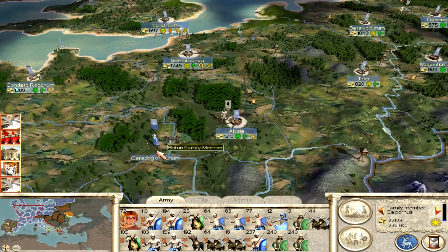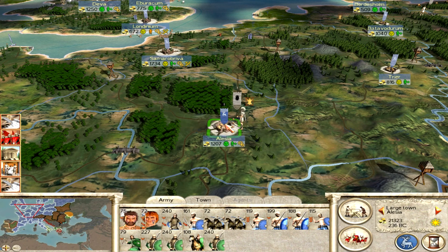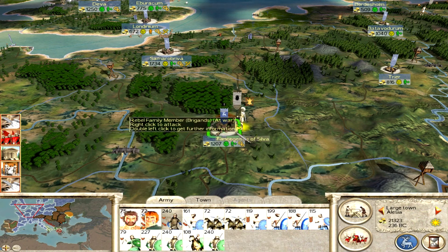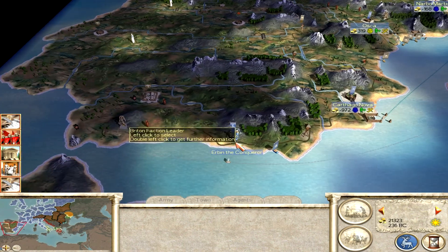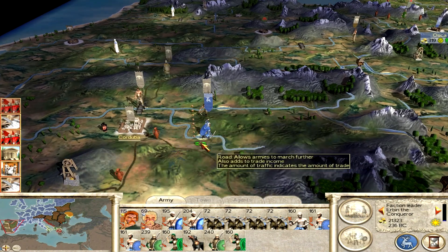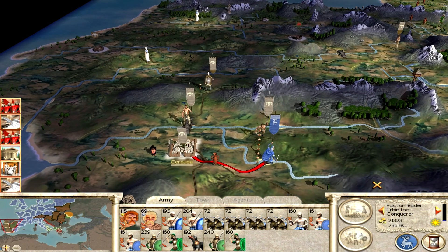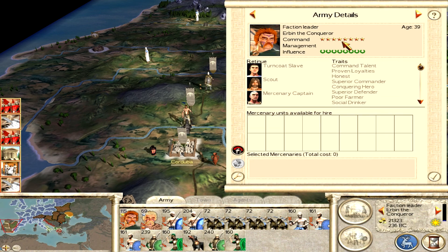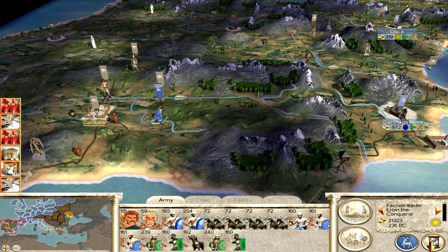Hard to keep track of all these huge armies. This one can now attack the rebels. Let's pick up mercenaries if I'm going to be attacking the Dacians. This army needs to move up — I bumped into the Spanish who blocked my path, but they're not going to be blocking me for long. This general Urban the Conqueror, with his 8 stars, is going to be taking Corduba very very soon. He's only age 39 and already has 8 command stars — that's very very good.